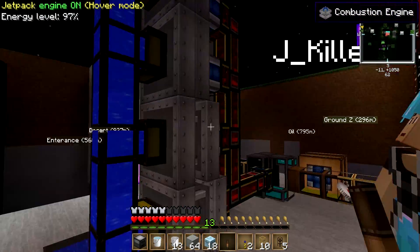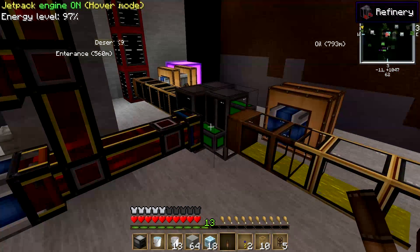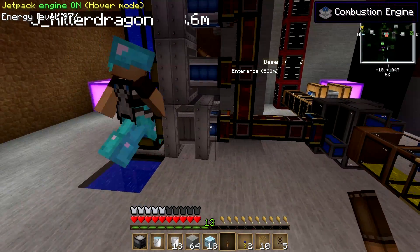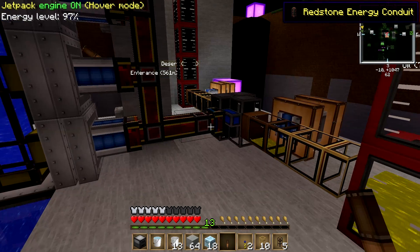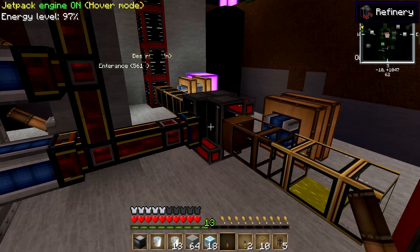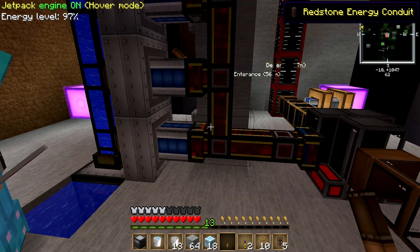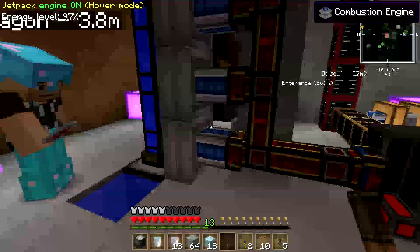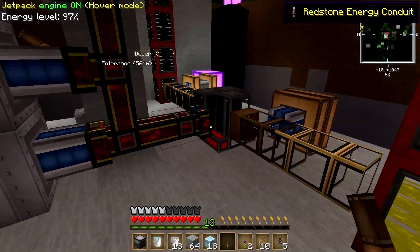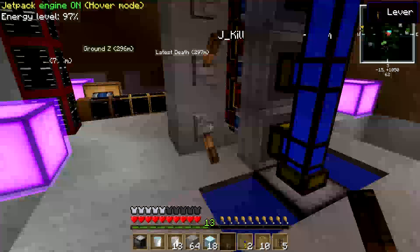We'll turn these engines on really quick and this will start the refinery. Let me turn this off and show you. So right now it's red — red means it's not working. When you turn one engine on it should be purple, which means it's barely getting any power. Then it's like a light green or blue, which means it's almost full. And then once it's green, it means it's running at full capacity.